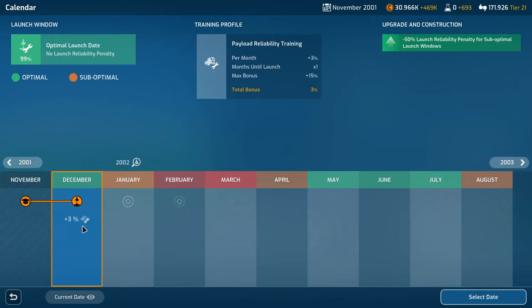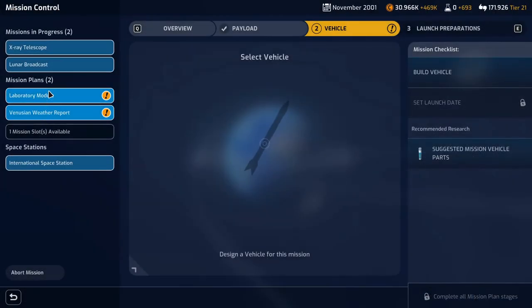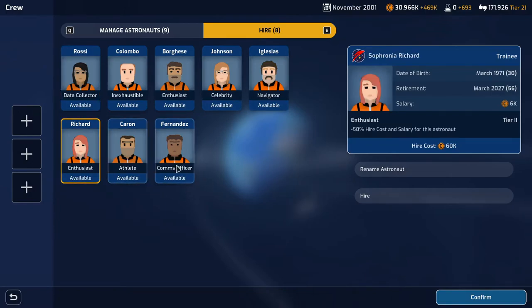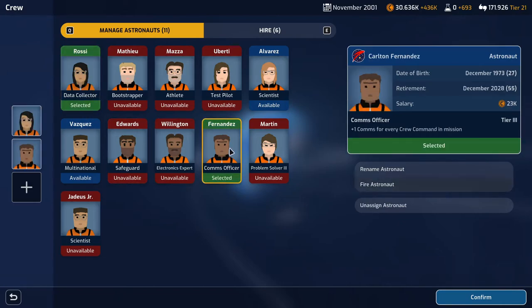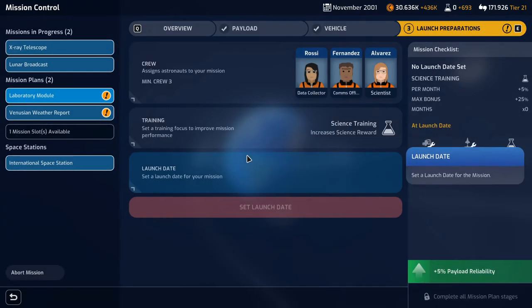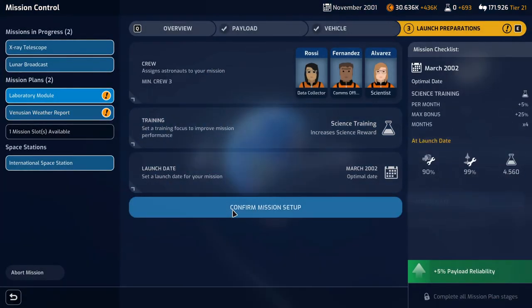Lunar broadcast going next month. The laboratory module also needs three crew. Let's grab a data collector and a comms officer - data collector, comms officer, scientist. Super reliable mission, we'll definitely do science training and the launch date will be March. Confirm.